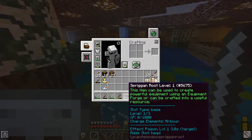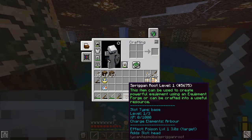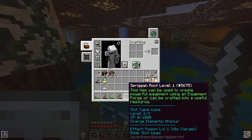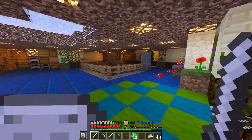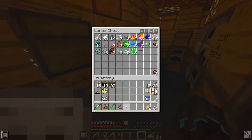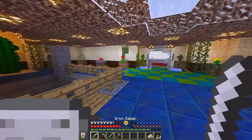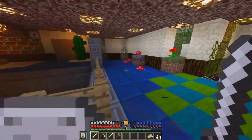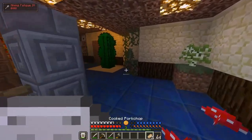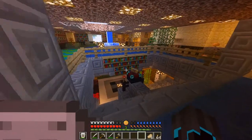What's this? Spring root. This item can be used to create powerful equipment using an equipment forge — it can be crafted into a useful resource and life brain charges. Interesting, that is something I want to make as well. A lot of you have been telling me to make a summoning staff, and I think we might do that next episode, just because I haven't really prepared for that yet. So we'll be doing that very soon.